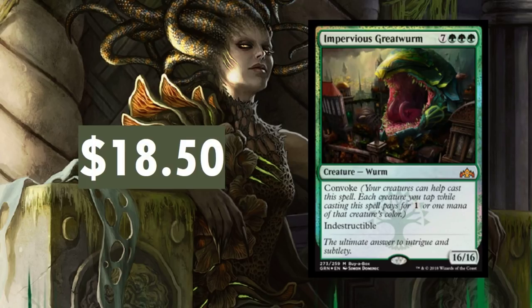Impervious Greatwurm — big old 10-drop. I'd say this is going to drop in price. It's an indestructible 16/16, and it's limited because it's the buy-a-box promotion — that's it. I'd say this thing is going to drop to like $8. But you give this thing the right abilities — put Trample on it — and you instantly have a force to be reckoned with. And Convoke — a 16/16 convoking. It's tough to say with this one. I really want to hear your thoughts in the comments on where you guys think these cards are going.